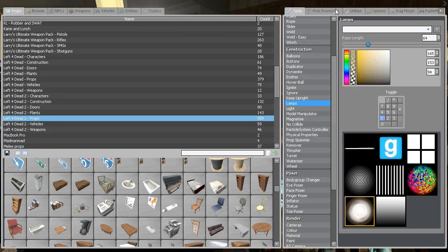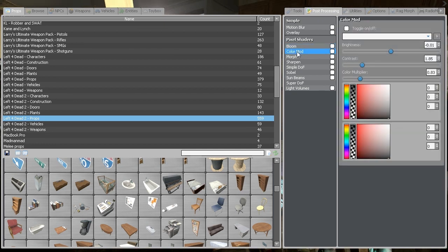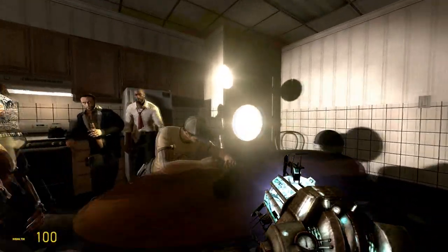Alright, so now we're going to go to the in-game menu again and press the post-processing tab. You've got Bloom and Color Mod — those are the two we're going to use. Don't even try to touch Warp, Morph, or Sobel; it's absolute garbage and you will never need it. We're going to start with Color Mod, which is basically the most important. I already tweaked it a bit so I have presets — I'll probably put them in the video description so you can download them.